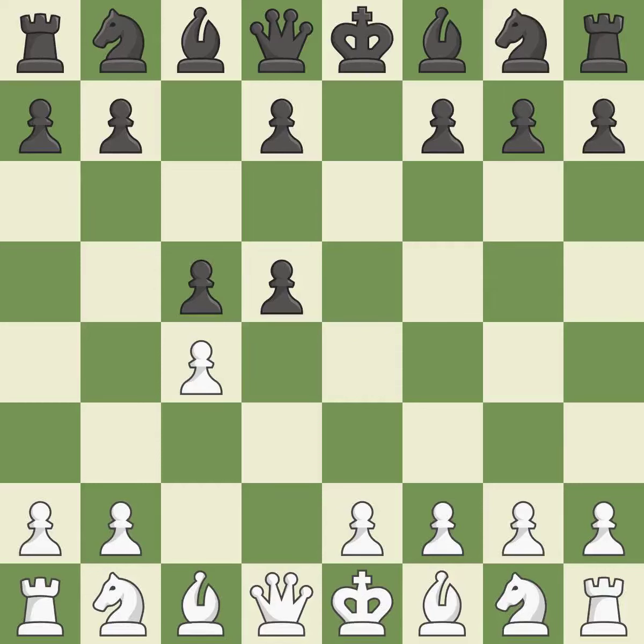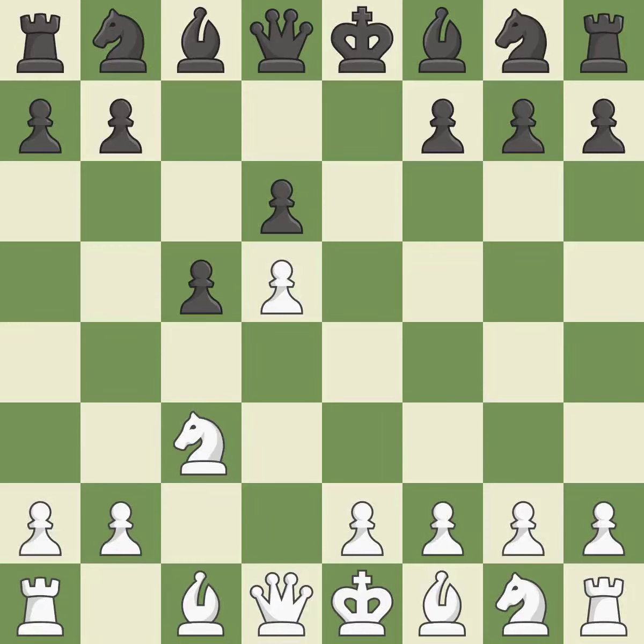It is a fair deal after all captures. Cxd5 recaptures the pawn and controls the e6 and c6 squares — it is best. d6 stops the d5 pawn from moving forward, controls the e5 square, and allows the light-squared bishop to develop — it is best. And c3 develops the knight toward the center, supports the d5 pawn, and controls the e4 square — it is excellent.